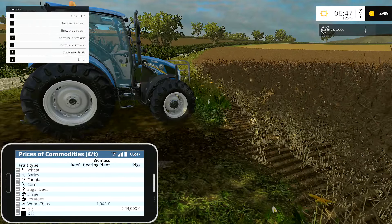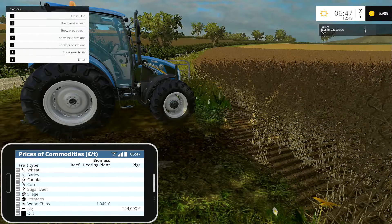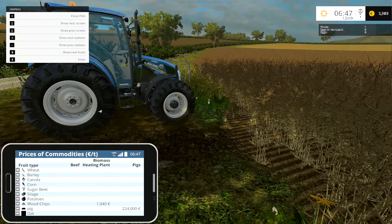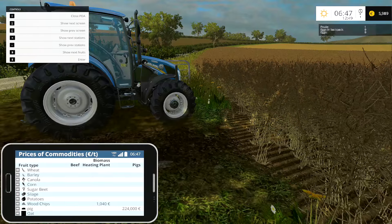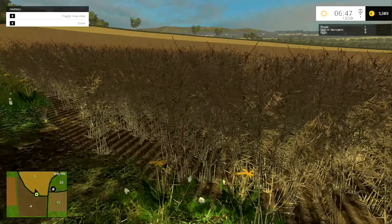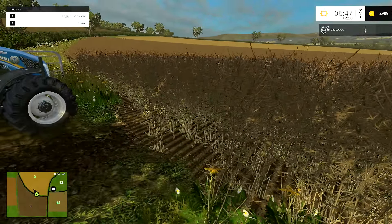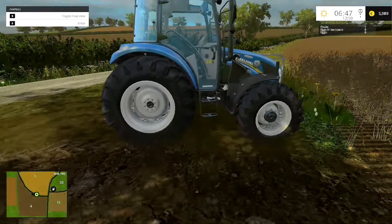That is everything that we can get on this map. The commodity prices — just ignore the corn bit. We've got the pigs, the fattening units and the rest of things like that. So we'll probably, as we harvest, take it straight over and sell it. This is a nice big field to start off with — I think we could get quite a bit out of this one.